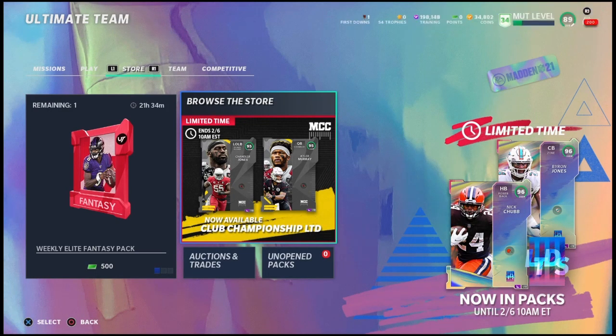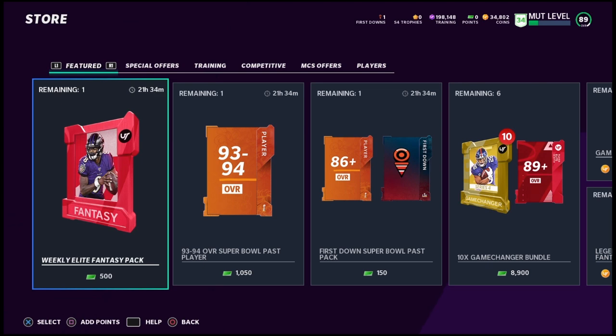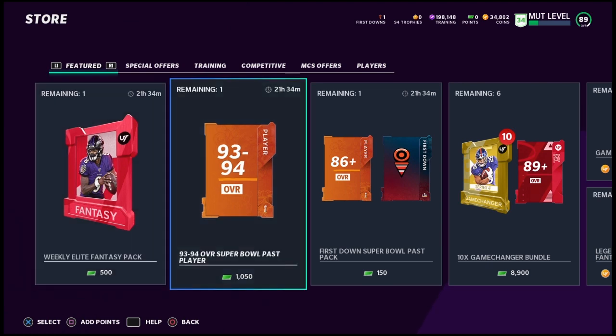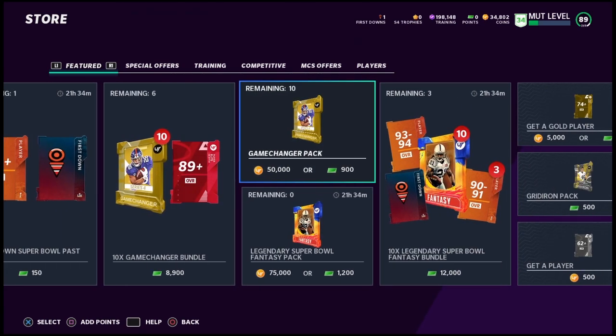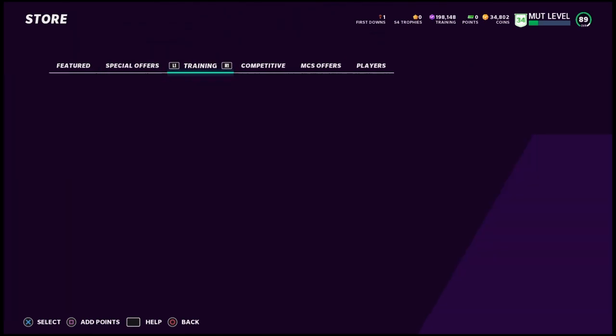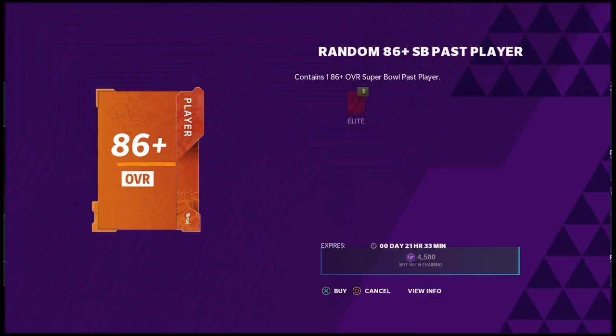Welcome back to the channel, Phil Cape and MS Gaming, No Money Spin Gaming here, back with another Madden 21 Ultimate Team video. I'm gonna put the coin-making method to the test. We are rolling 198,000 training - it cost me about 760 or 770,000 coins before I started sniping. So I got 198,000 training out of that, and we will be doing the random 86-plus Super Bowl pass player to try this out and see if we can make some coin.